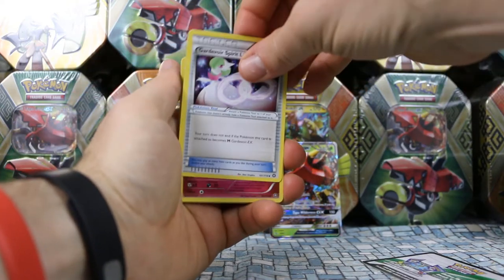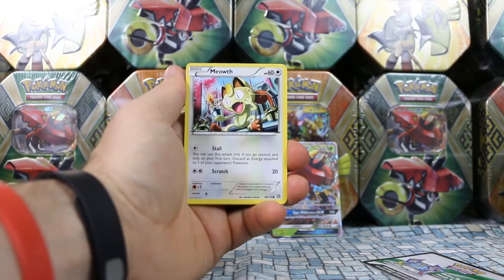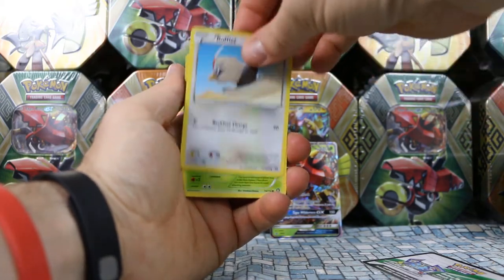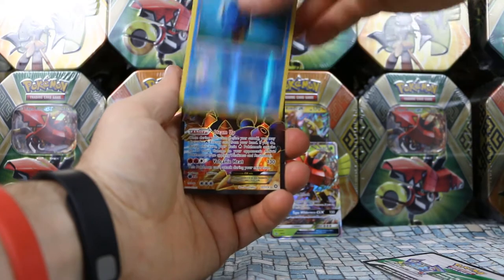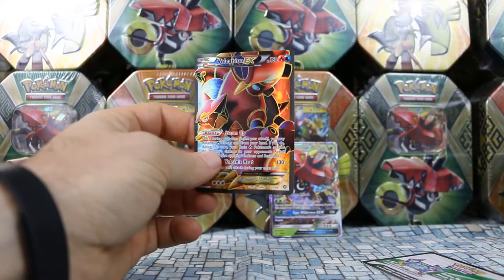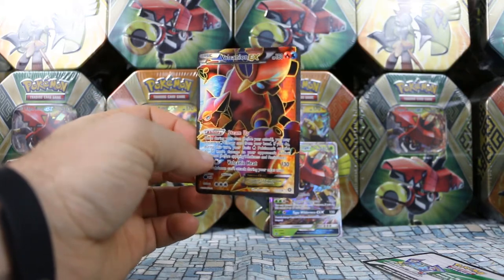So, from the Steam Siege pack we got: Gardevoir Spirit Link, Klefki, Armor Fossil Shieldon, Meowth, Punita, Raflet, Larvesta, and Joltik. Our Reverse is a Reverse Kloitzer, which is a Rare Reverse. Wow, so much different from the last set.